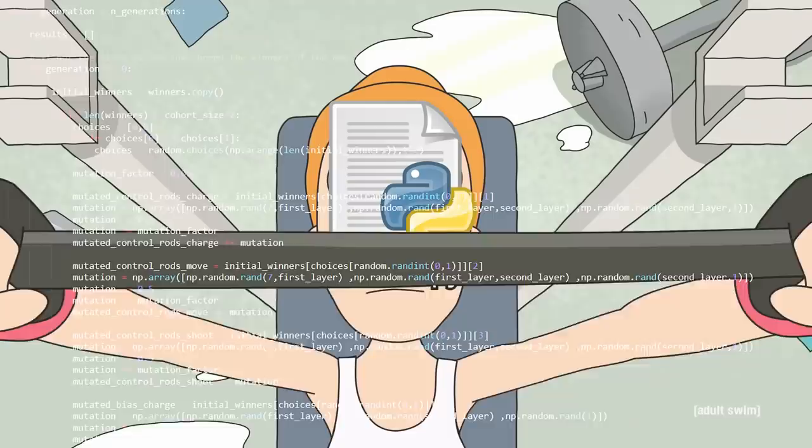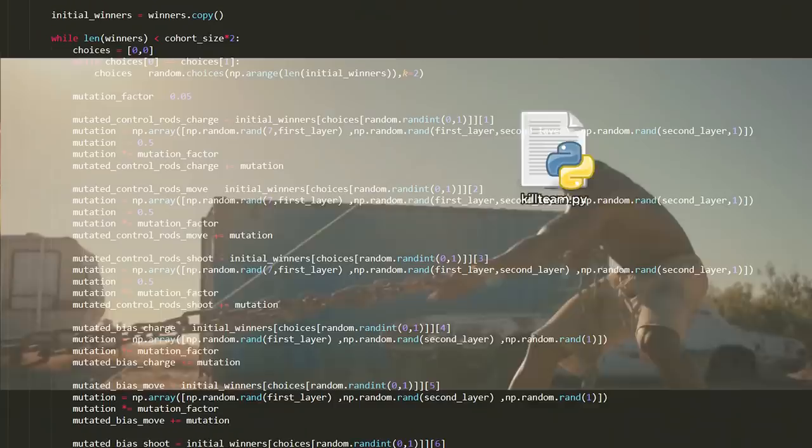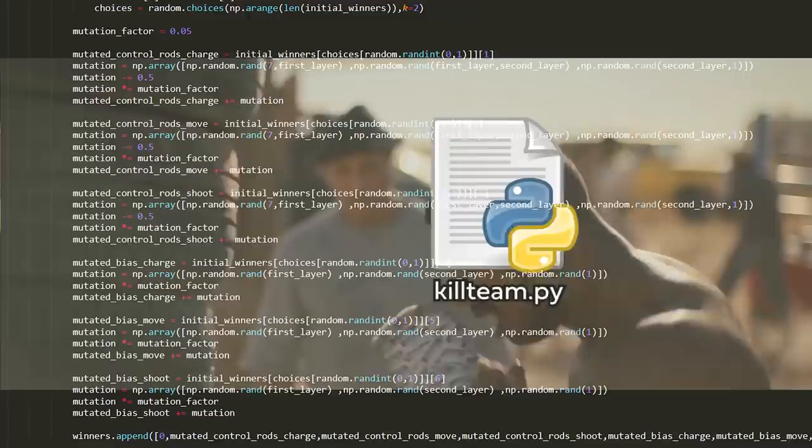Folding Jordan's advice into the code, it was time to let the model train. I left the code running overnight with 150 models in each generation. We got through over 50 generations, each one bringing iterative improvements — the computer getting better and better at beating itself at Kill Team. The question is: is it good enough to beat a professional nerd?